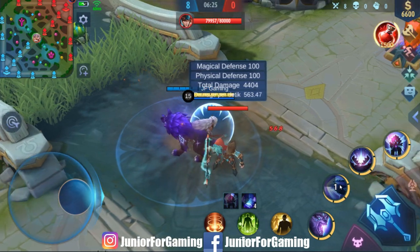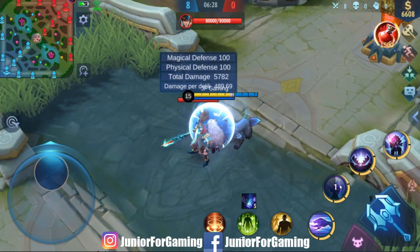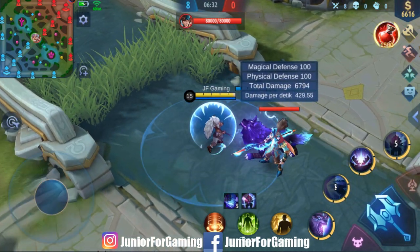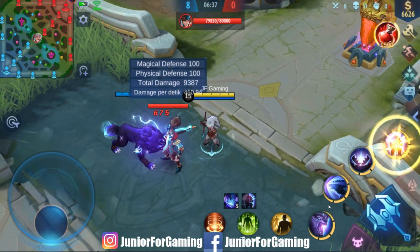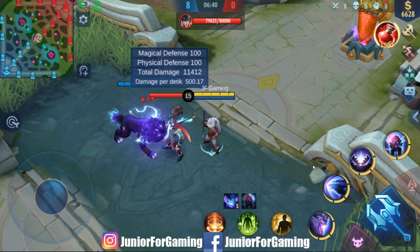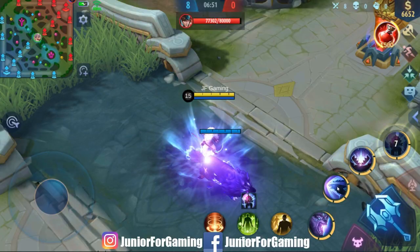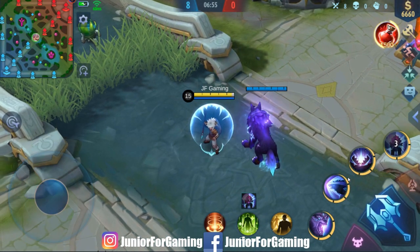Dalam bentuk Alphawolf ini, Kupa mendapatkan peningkatan physical attack, attack speed, physical defense, dan magic defense, serta set skill yang diperkuat. Untuk ultimate-nya ini akan merubah si Serigala menjadi lebih kuat, karena dapat meningkatkan physical attack, attack speed, physical defense, dan magic defense, serta set skill yang diperkuat. Ini adalah skill-skill yang dimiliki oleh Popol dan Kupa.